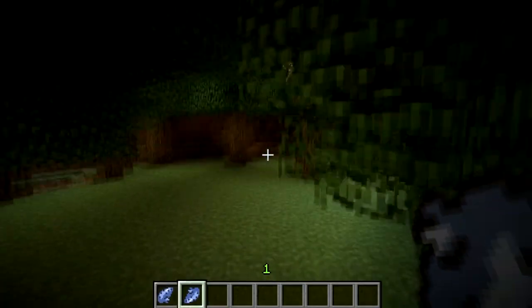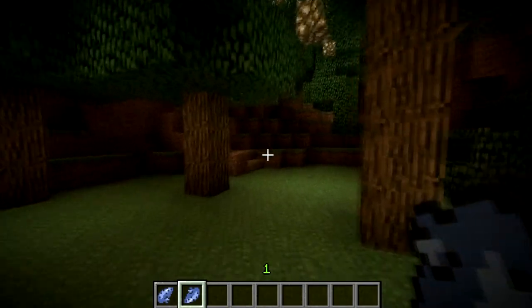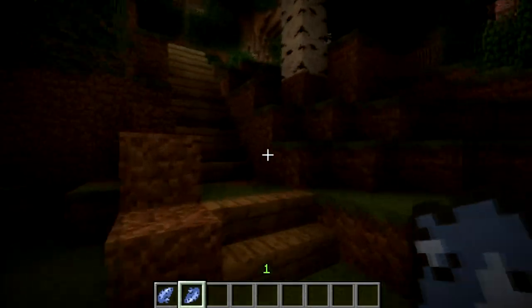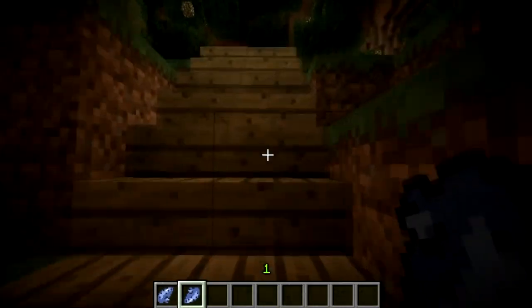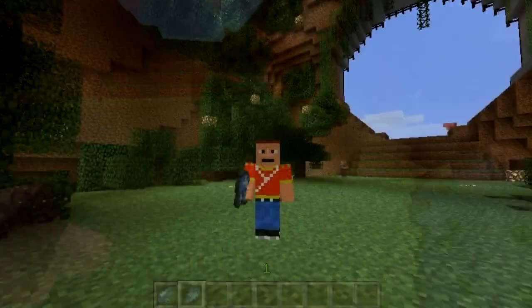All you need to do is right-click and there you go — you have the ocarina playing. It continues on playing without you blowing on it because it is playing a sound. But like I said, in future versions you'll only play one note at a time.